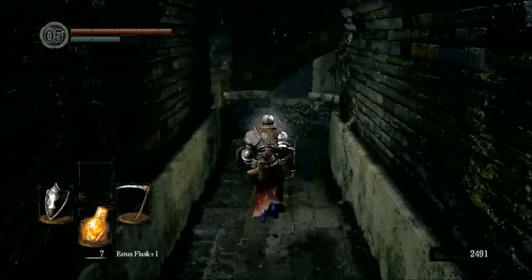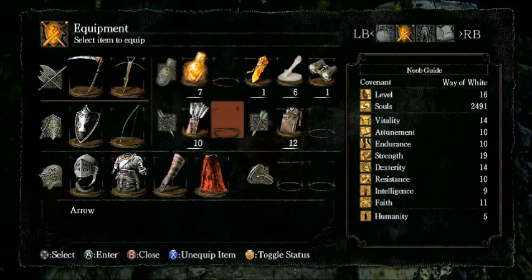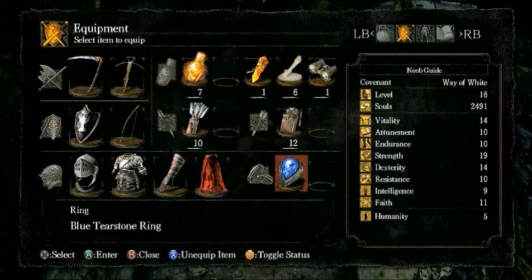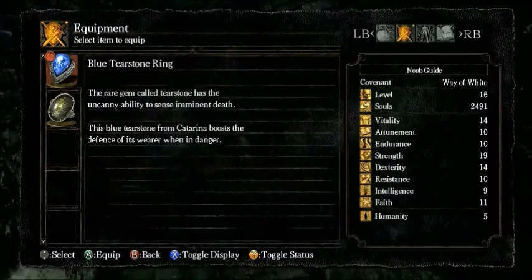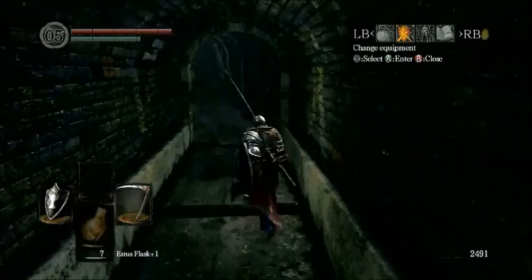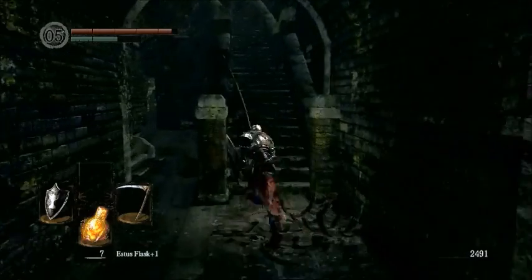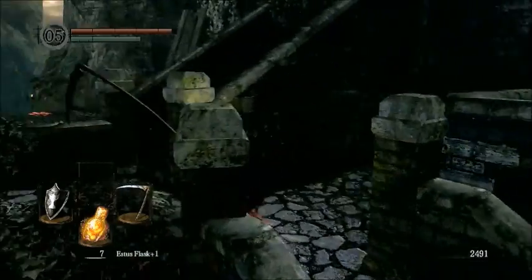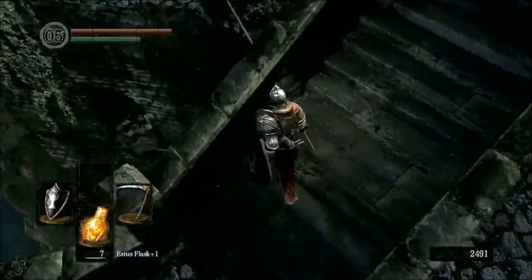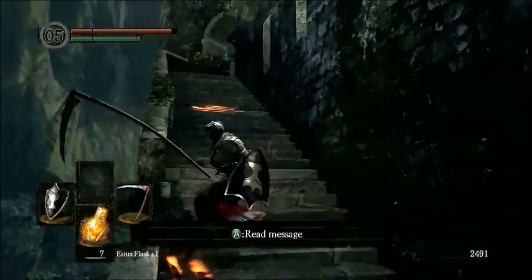This is the treasure he was guarding — it is the Blue Tear Stone Ring. It's actually kind of a worthless ring, but we're equipping it because it's one of the only rings we have. It boosts your defense when your HP is low, meaning the less hit points you have, the less damage you take. It really only activates when you have a sliver of health left, so I don't really think it's worth it. I usually trade it out for a better ring later in the game, but for now it's the only ring we have.